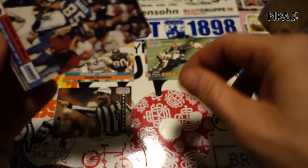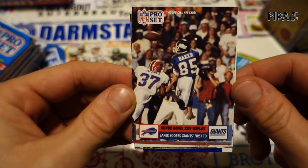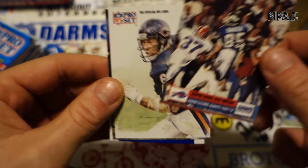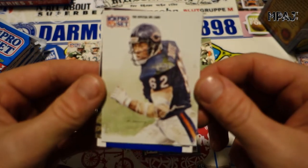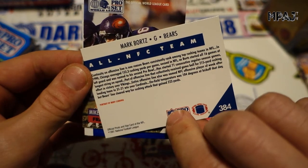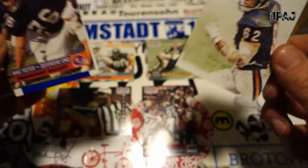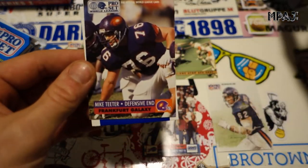We got another one here — Giants and Bills Super Bowl 25 Replay, Baker scores first touchdown. Very cool. We got a whole bunch of different kind of cards in these packs. We got my favorite kind with the drawing — Mark Bortz from the Bears. Very cool, I always love the artwork.